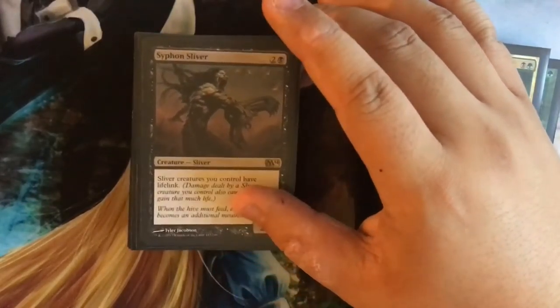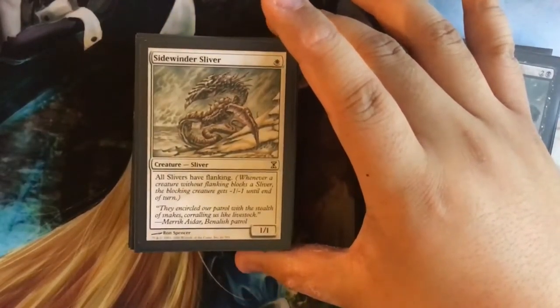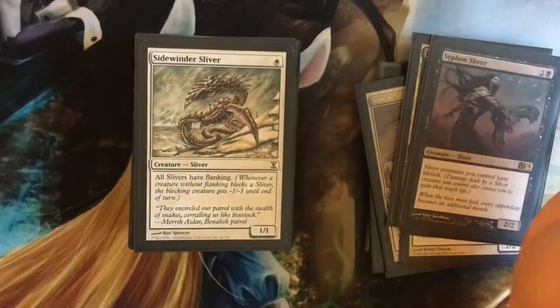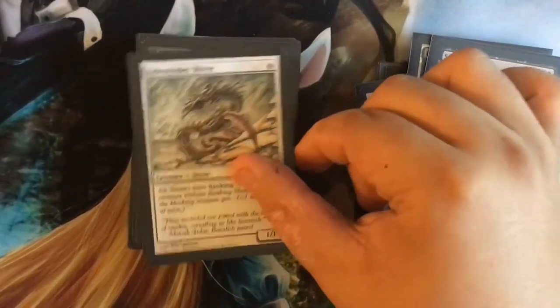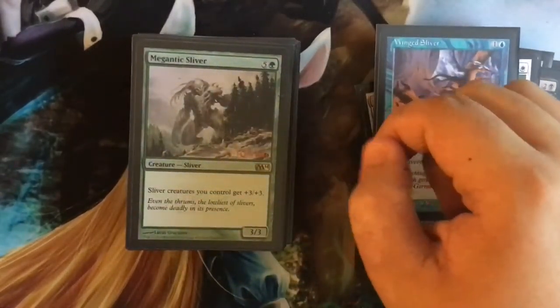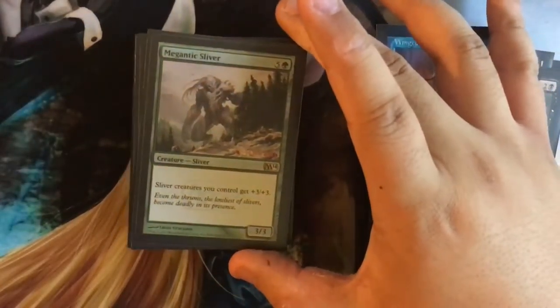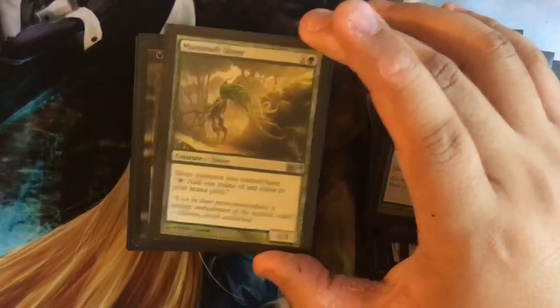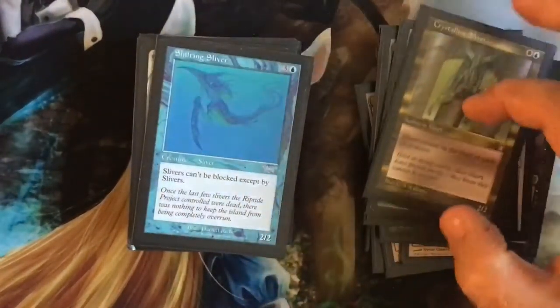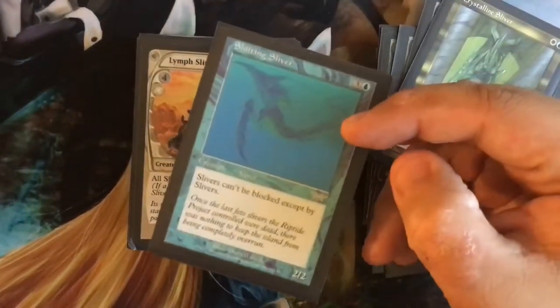Life link again. Flanking — what flanking is, is when every creature without flanking blocks a Sliver, the blocking creature gets minus one minus one until end of turn. Trample, amazing. Flying, amazing — ooh, it's an M14 promo. Slivers I get have plus three plus three. Plus one plus one. Another tap to produce mana. Can't be blocked — ooh, that's actually pretty awesome.